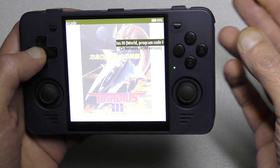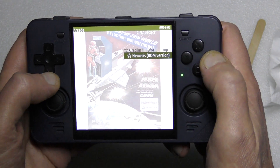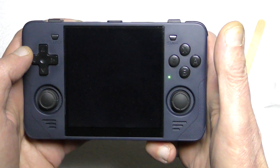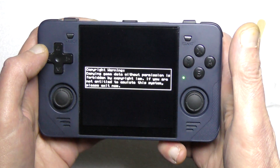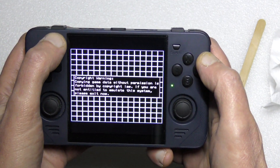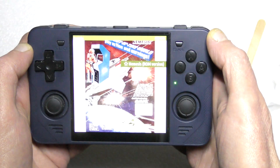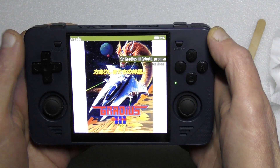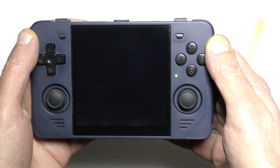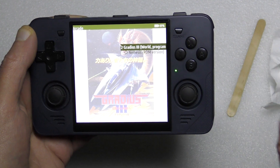As an example, I'll quickly show a game that works and then a game that doesn't work. I go to play Nemesis — all good. To exit, hold Select and double tap Start. Then I go to play Gradius, and it just hanged.